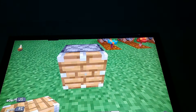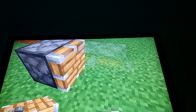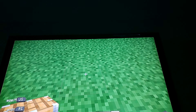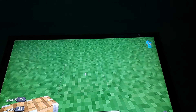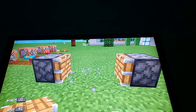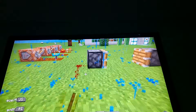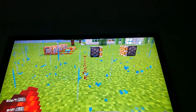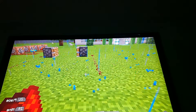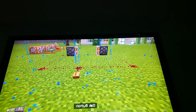Basically what you're gonna do is go here, place a piston - make sure it's facing this way. Then place the piston there. Place one piece of redstone here and one piece of redstone here, then go four pieces of redstone that way. Do the same for this one, then one piece there, one piece there, one piece there, and one piece there - so it's four by four.